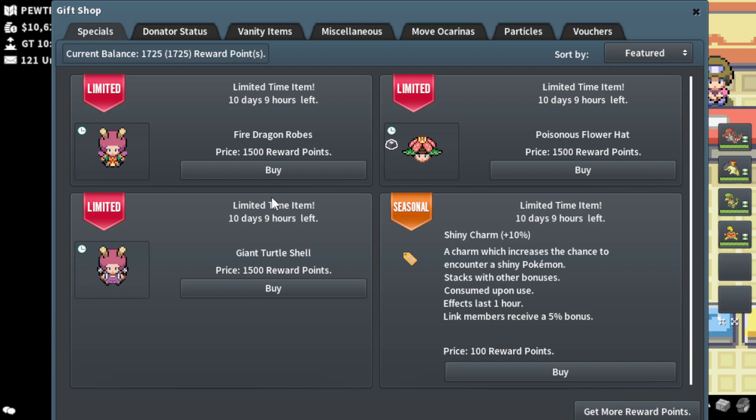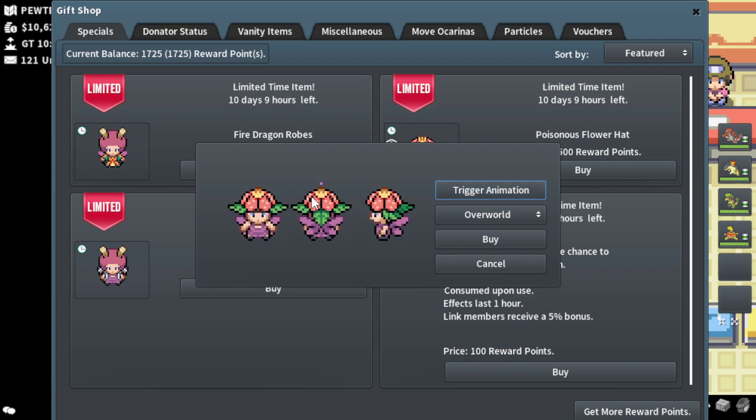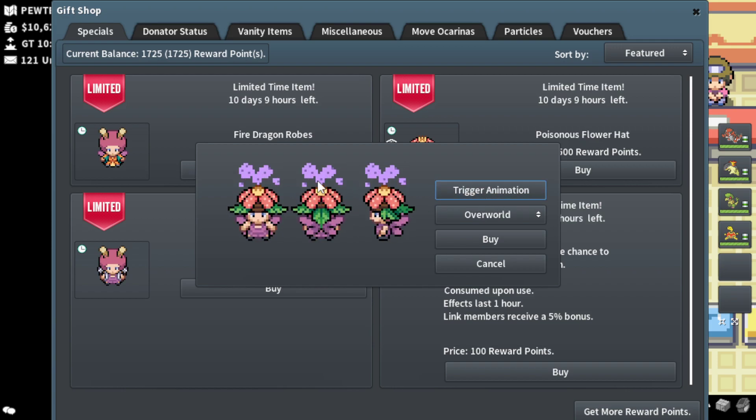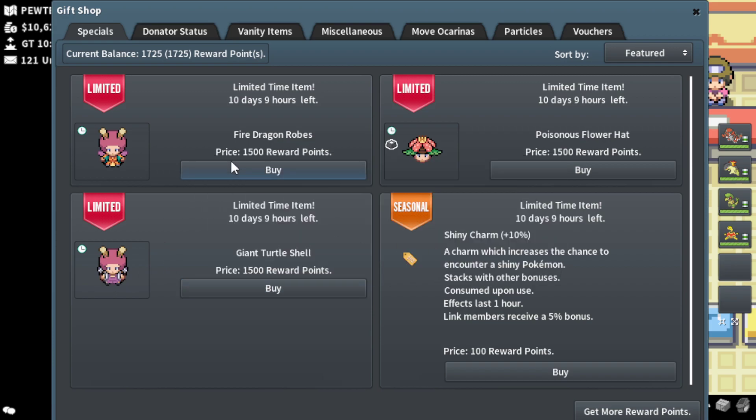If you asked me for my personal opinion, I would have said that the Venusaur hat is the best. I think that's a really big deal and really bumps it up in first place. I think the Poisonous Flower Hat would be my number one, my number two would be Giant Turtle Shell, and the Fire Dragon Robes are pretty underwhelming, in my opinion.